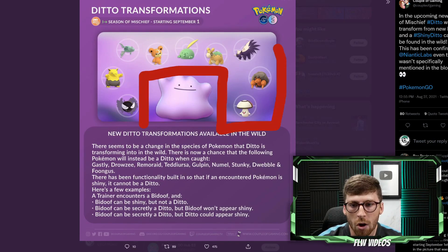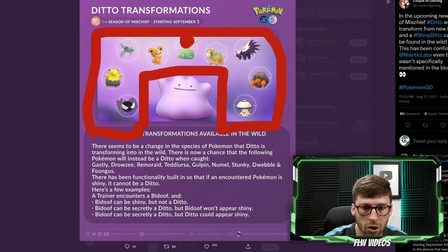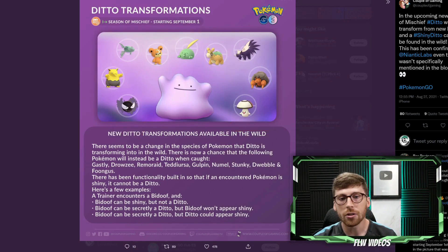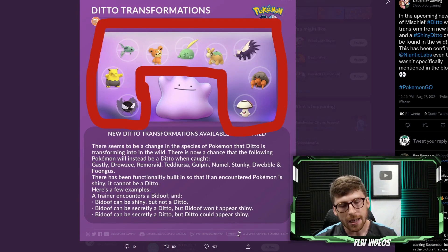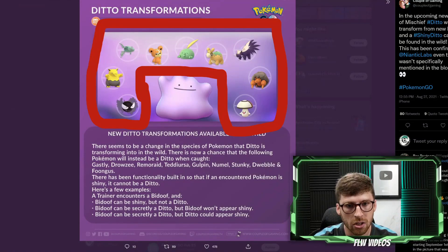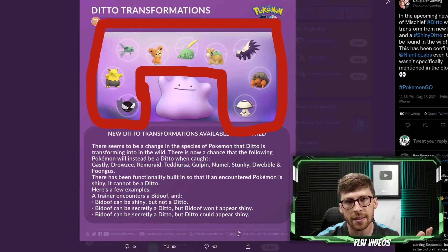Ditto can be disguised as the following Pokémon starting September 1st. Some of these Pokémon are very common in situations of weather boosts, such as Gulpin and also Nummel. Hopefully you're seeing a Pokémon on this list that will be fairly common based on weather boosting. We're going to address the weather boost situation very soon, but there is a way in the wild to guarantee that the Pokémon you are trying to encounter is in fact a Ditto.